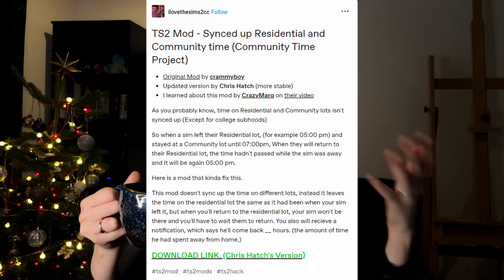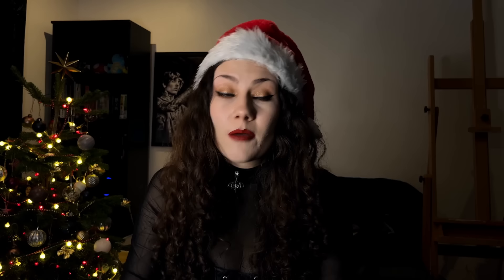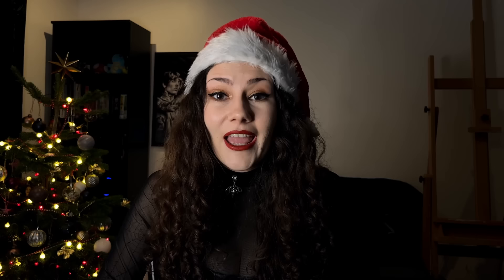How do we fix that? When I had this problem and I was looking for a solution, I couldn't find anything useful. People kept saying to download the updated version — I think it's by Chris Hatch — but unfortunately that's the version I'm using. I've seen the advice to use the Sim Blender, you know, the shrub, but that didn't work because the sim wouldn't appear on the teleport menu. The solution is actually really, really simple, and I discovered it by accident. I'm going to share it with you.